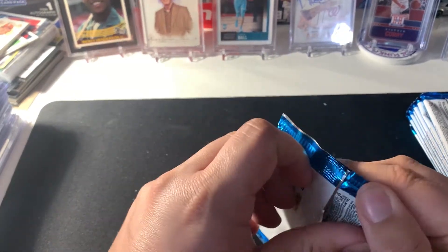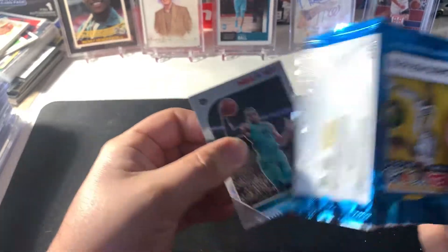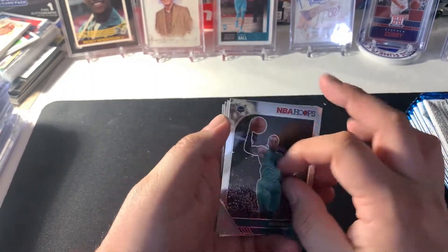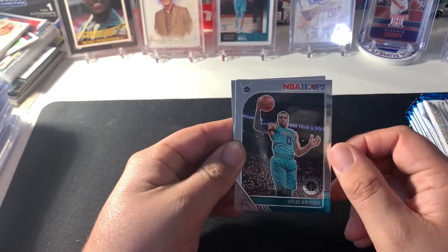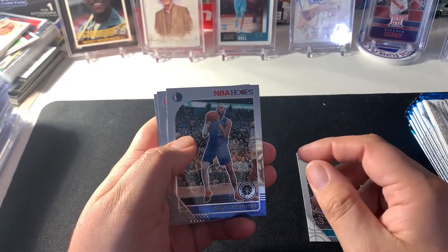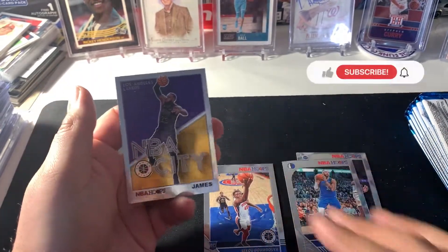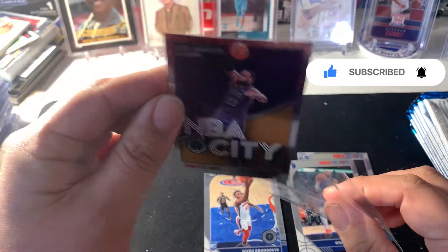Nice metallic silver chrome card — we got Miles Bridges, a really cool Seku rookie, and an NBA City LeBron James.